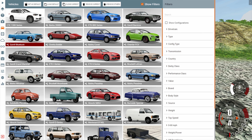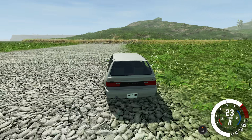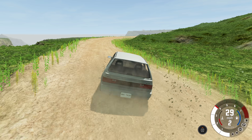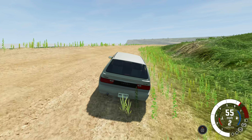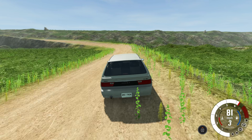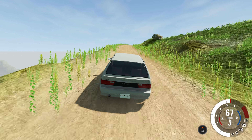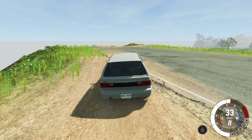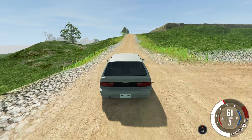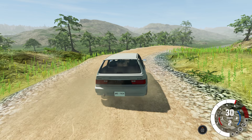Now let's swap this out for a more normal vehicle — the GTZ version of the Covet. I think this is actually the first time we've driven the GTZ Covet, which was just added in the last major update. First test: can it go up this hill without damaging itself? It feels like it's pulling to the right a little bit, but that could just be because the ground is slanted. The GTZ is pretty fast — it was able to get up to about 80 miles per hour on this dirt road. We've got to slow down a little early; it's kind of like a blind bump where by the time you actually see what you need to slow down for, it's too late.